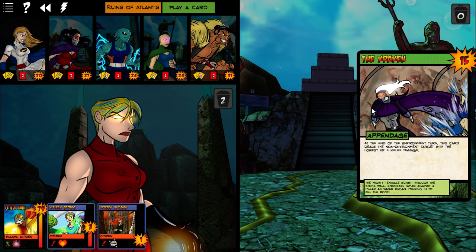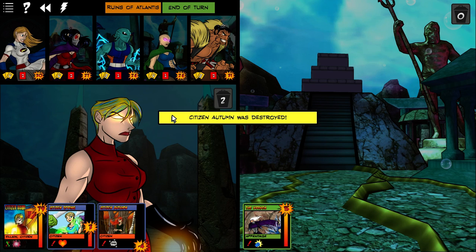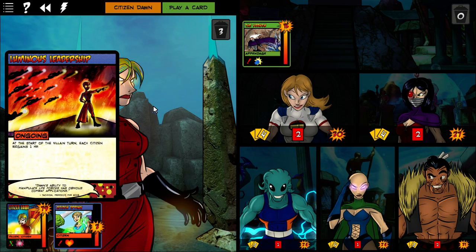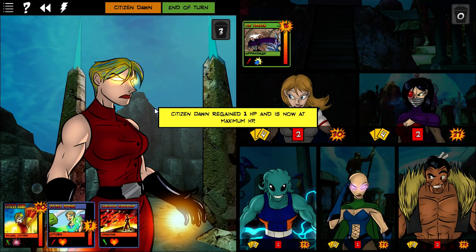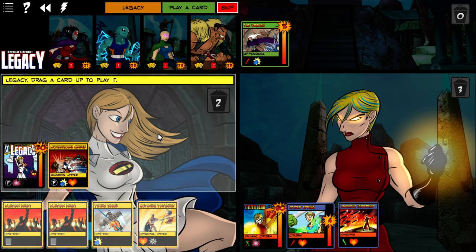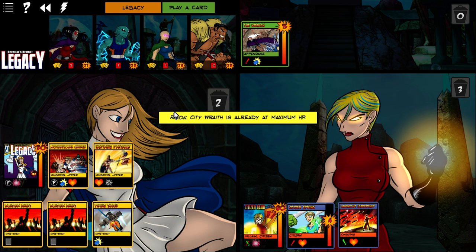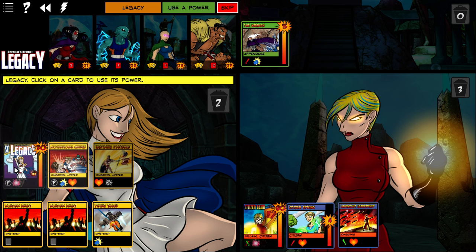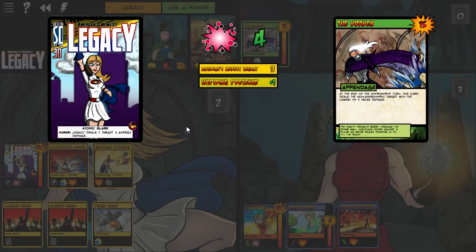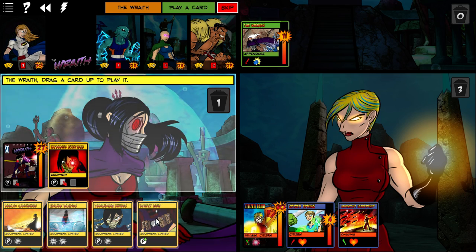Kraken is going to do some killing for me — kind of unfortunate. I hope I can find some way to destroy it. We know what she's going to play. Luminous Leadership is fine. I'm going to hit Haka for 3 and it will heal. Inspiring Presence increases all damage by 1 — that's pretty strong. I think I'll go ahead and do that. Haka will heal, but that's kind of it. I think we'll go ahead and smack the Kraken for 4. Lead from the front — always nice.